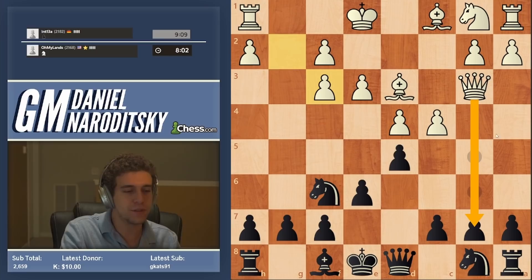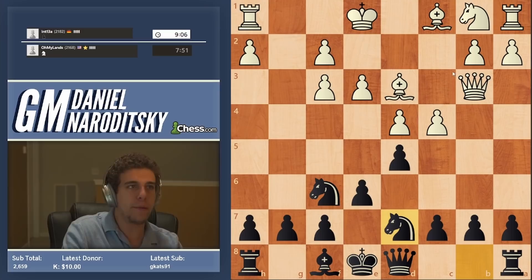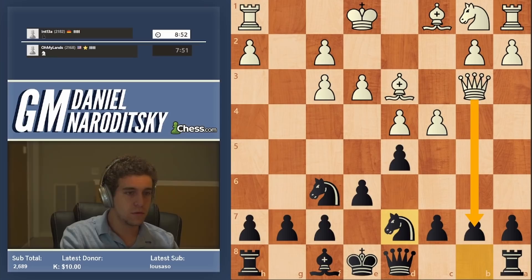If white takes this pawn on b7, that actually does our bidding for us, because if white then manages to castle queen's side, the open b-file is going to give us very nice play. So we basically pretend there is no threat and develop as we normally would. In such positions, we rarely put the knight on c6 — we want to be able to play c5. So instead, we develop our knight to d7, which is probably unsound objectively, but I've had a lot of success sacking b7.